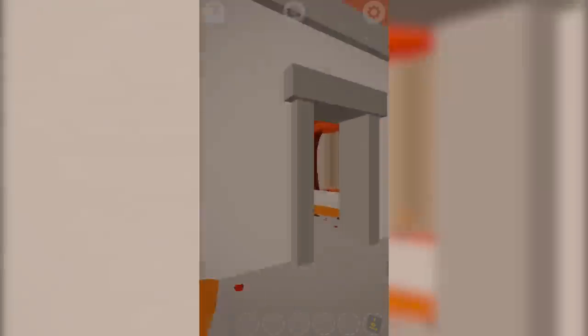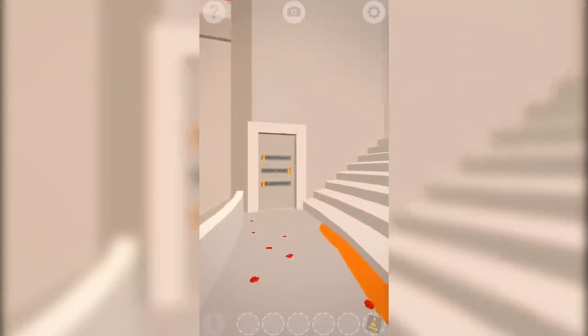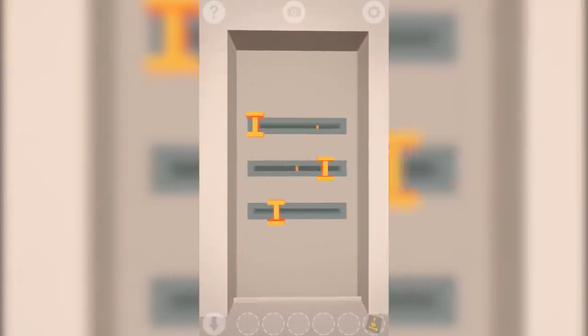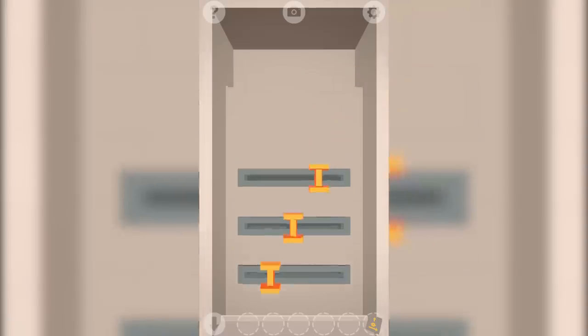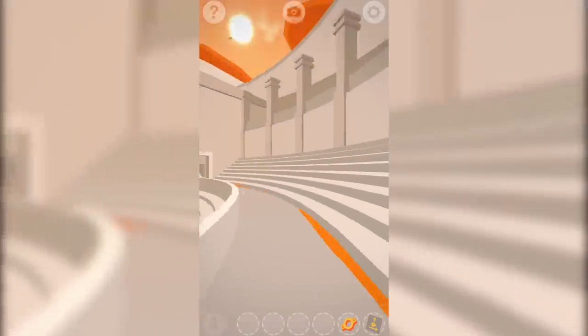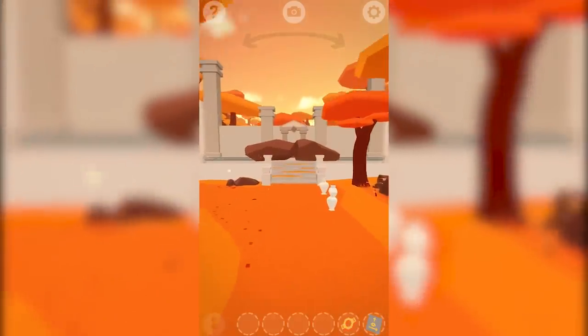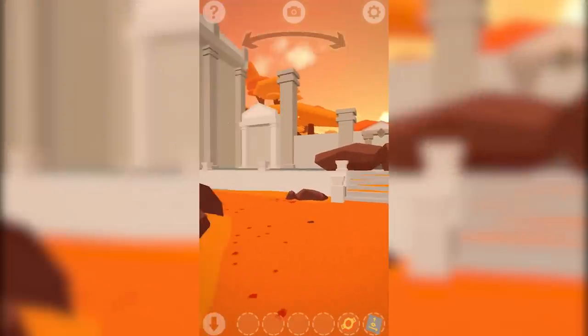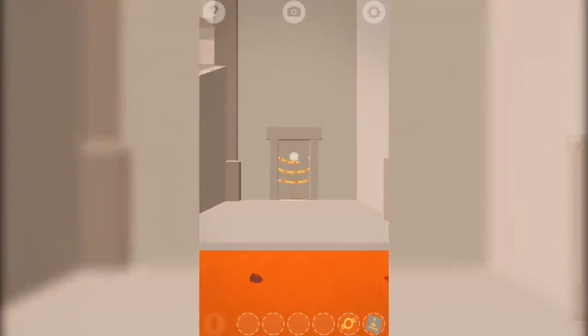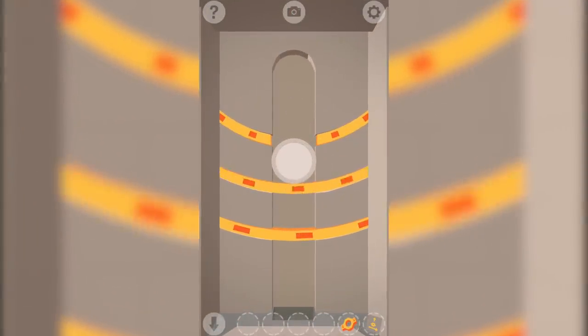Next up we have Faraway 4: Ancient Escape. The Faraway games are one of the better escape room series on the Play Store, and Faraway 4 takes players to an all-new environment broken up into 20 new levels with plenty of challenging puzzles. The overarching story still involves your father and his missing journal pages, so nothing much is new there, but luckily the gameplay, graphics, and music are great.